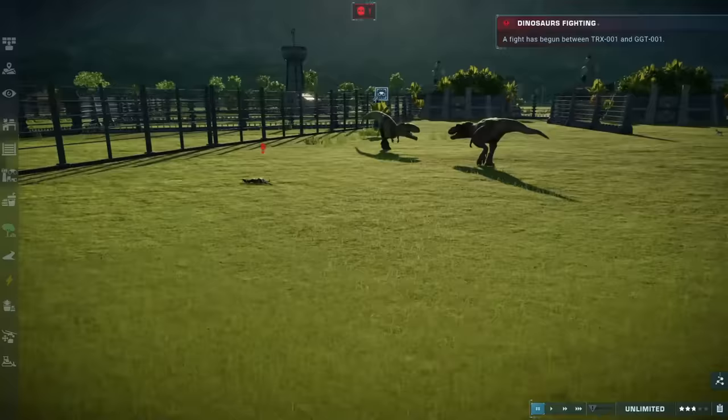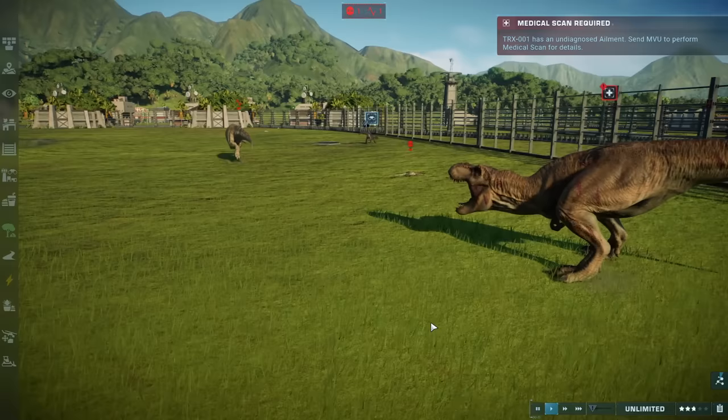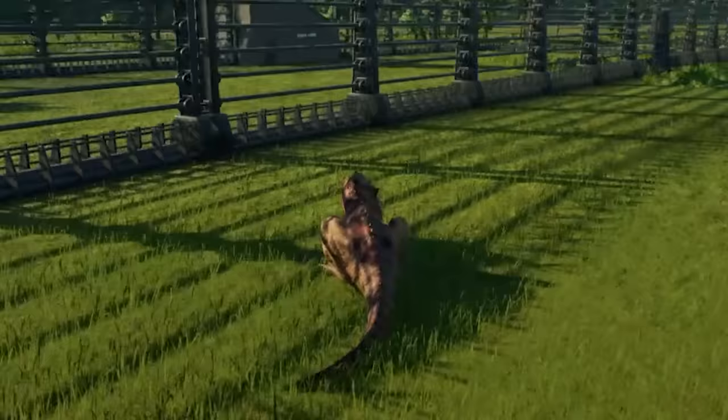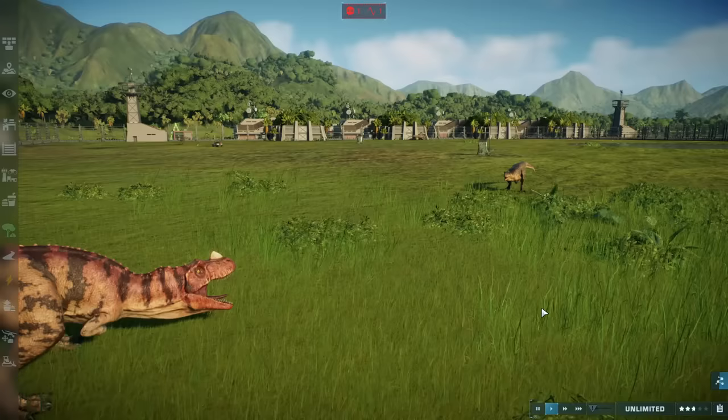They almost look the same, but the Rex won. And he's mad — the Rex is totally mad. I also love how the Ceratosaurus over here is just like, I'm just going to play with the grass. This is like me playing T-Ball in first grade — just sitting in the grass, smelling the flowers. Could this be the beginnings of a fight?